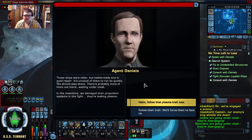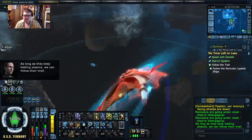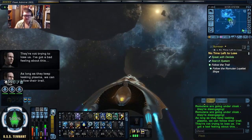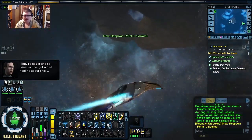We damaged their propulsion systems in the fight — they're leaking plasma. As long as they keep leaking plasma, we can follow their trail. They're not trying to lose us. I've got a bad feeling about this. If it's a trap, we can deal with it.